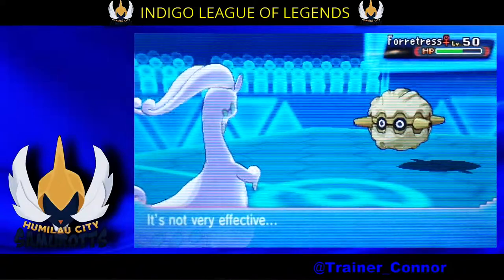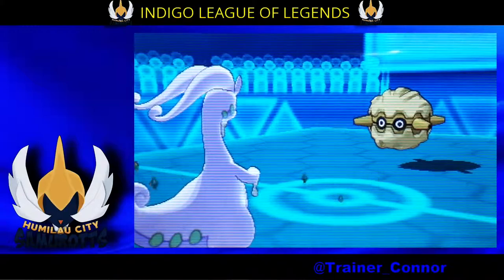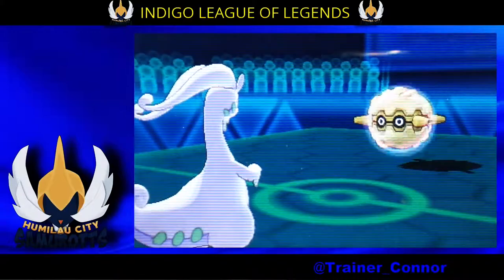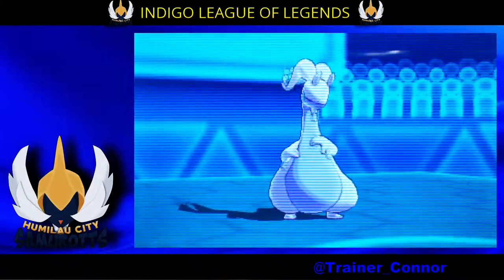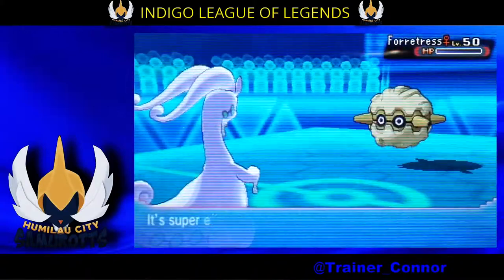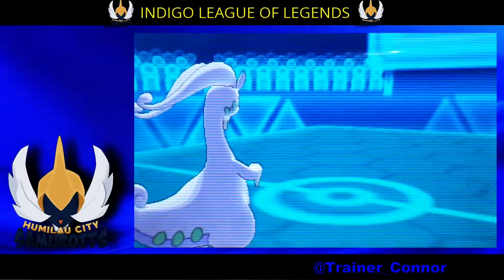I'm not going to go for Flamethrower yet. I want to break his Sturdy, and it's really unfortunate because I don't have a spinner and he gets Stealth Rocks set up for free. It's going to come back to bite me later on in the match. We do take out Fortress though, and that's a good thing.